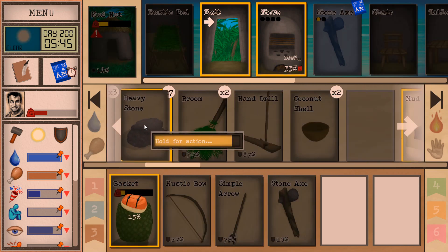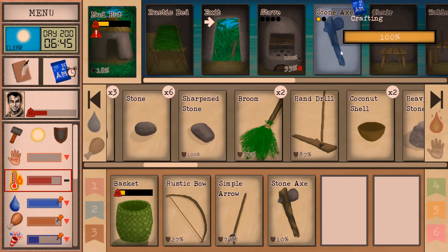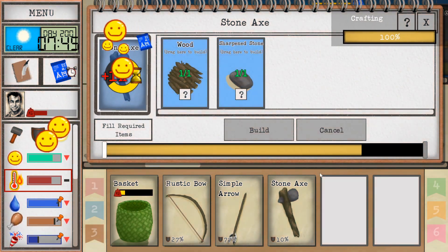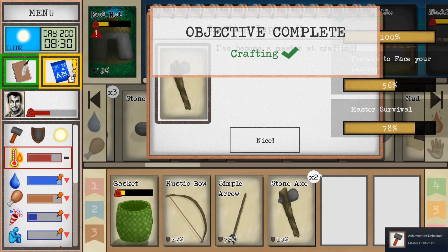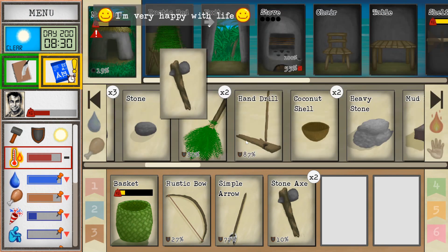The game is brutal. There is a safe mode that you can toggle on, but my beef with it is that it only brings you back to the beginning of the day that you died. By then, if you're dying of thirst and hunger and don't have anything to combat that anyway, you're dead. I wish there were more safe options available to the player.